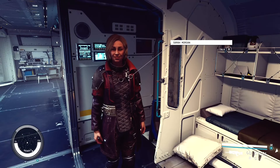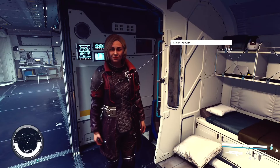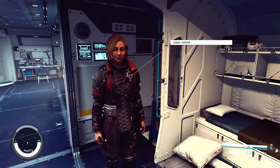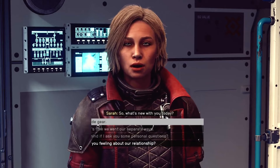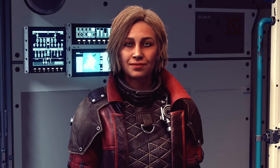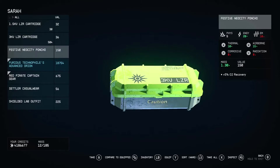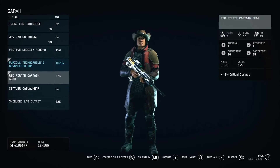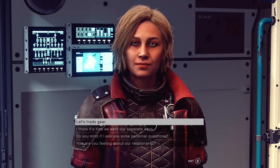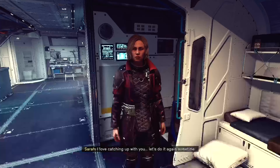Hello everyone, this is Richard. Welcome to another edition of Starfield Essentials. I've had a few of you ask about the costume that Sarah, Marika, and my main character are wearing in the videos. This is the Red Pirate Captain outfit — Red Pirate Captain gear is what it's listed as in the inventory. So I was asked to see if I could find some more of these, and that's what we're gonna do in today's video.